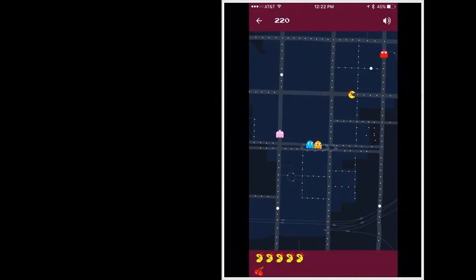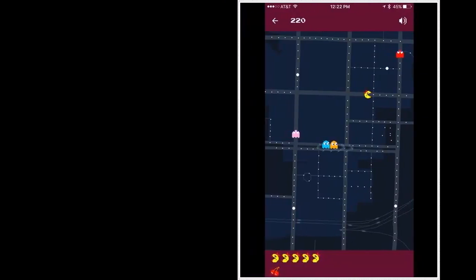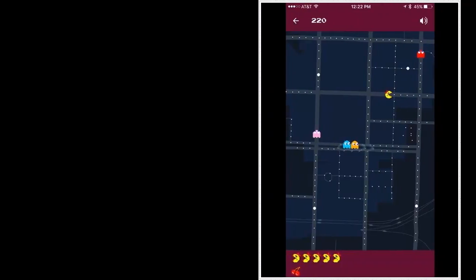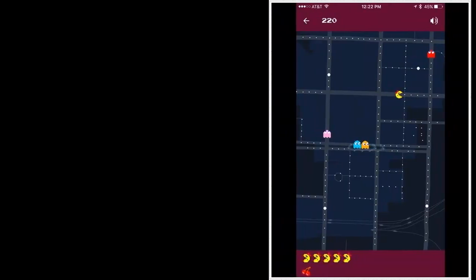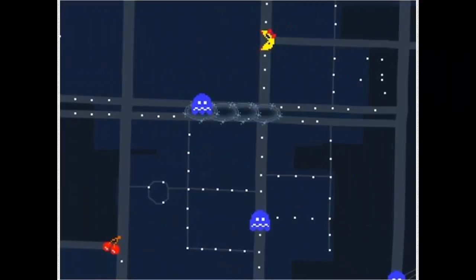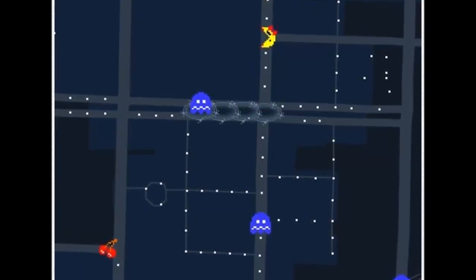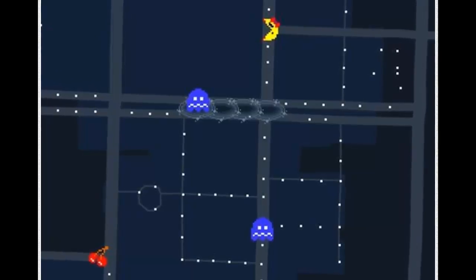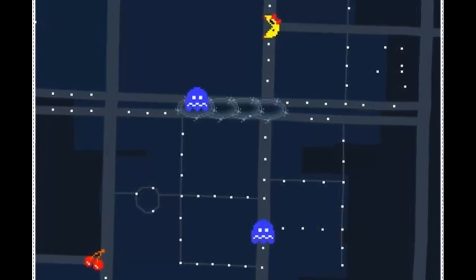Google's love of video games goes well beyond April Fool's Day. For example, search 'do a barrel roll' and the screen will do a 360-degree turn, in honor of the classic Nintendo series Star Fox. Type in 'Zerg Rush' — a nod to the Blizzard game StarCraft — and you'll see several O's from the Google logo drop down and start eating away at search results.